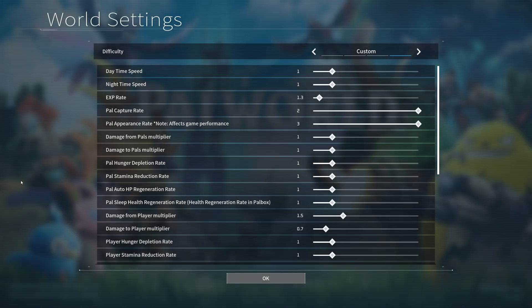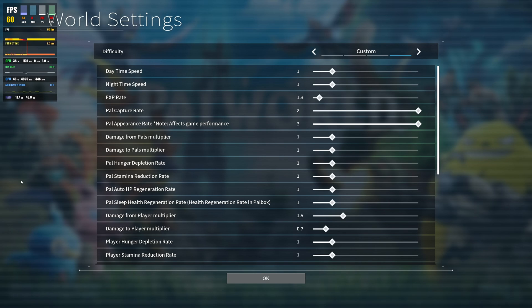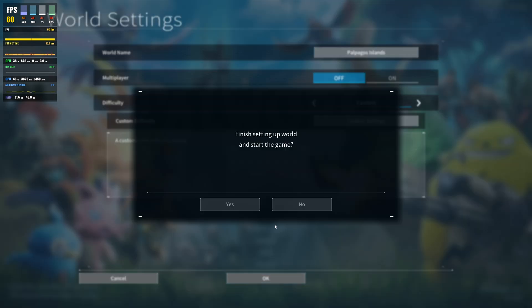What is up guys, welcome back to another video. Today we're going to be doing a benchmark on Windows 11 with my 4070 and 5900x for this game. The reason we're doing it is we have something to compare it to for Linux, which will be the next video after this. I have popped up the pal appearance rate, which does affect game performance, to three. I honestly wish I could pop it up more — that would be hilarious — and just to make things interesting, we're gonna get things going with as much XP as possible.